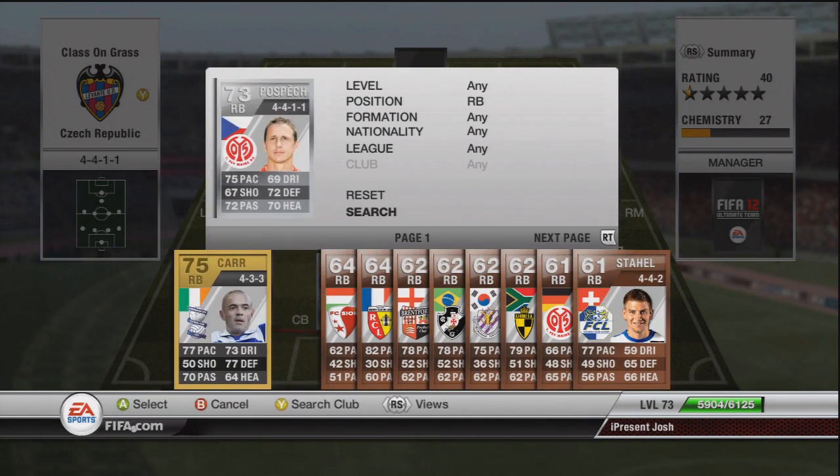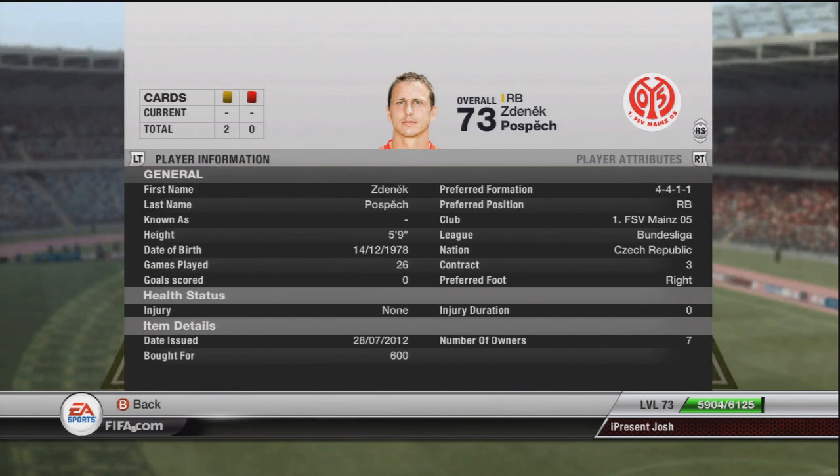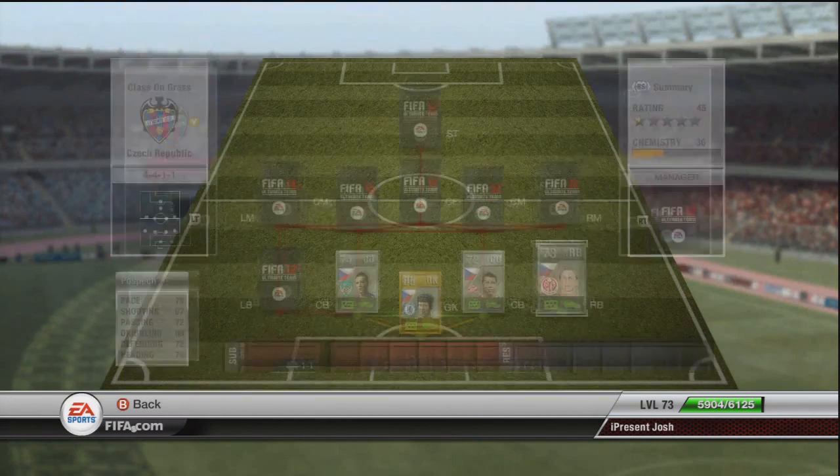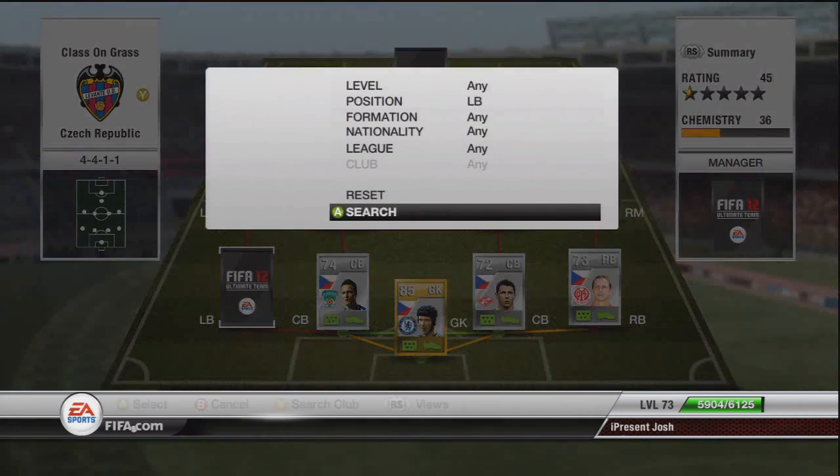Moving on to the right-back is Pospec — I think it's Pospec. 35 pace, 67 shots, 72 passing, 69 dribbling, 72 defending and 70 heading. Good stats all around — he's got a decent long shot with that 67 shot, 72 passing and decent defensive stats. 5'9", 600 coins. He's the only player under 6'0" so far.